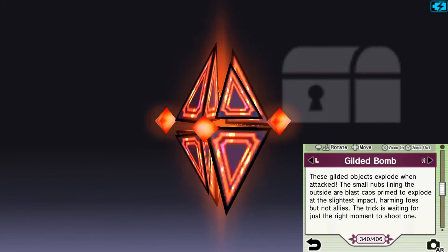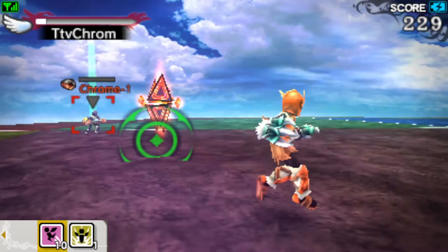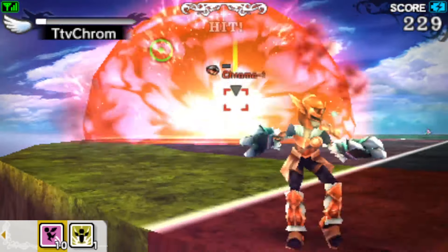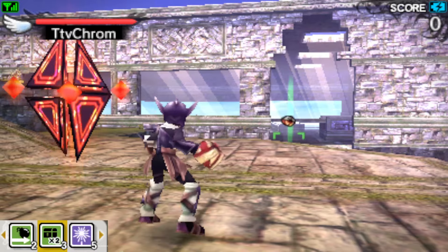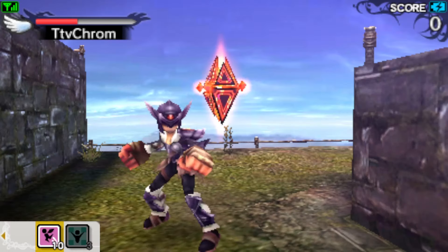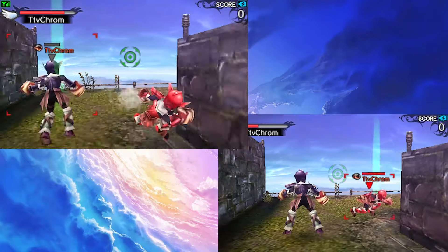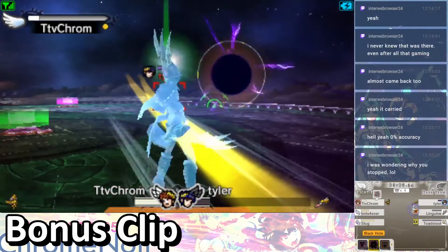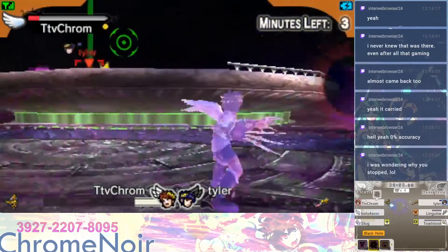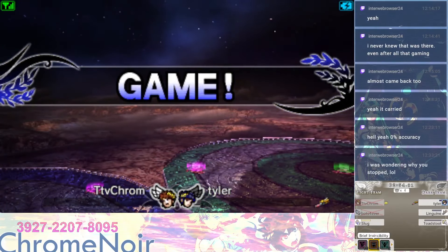Now let's move on to the stationary items. The Gilded Bomb is easily the best item in this category — it explodes upon anything hitting it and causes a massive explosion that is incredibly hard to escape. The hitstun you receive from the explosion ensures that you can't get out. The best way to escape is using Warp, though powers that grant knockback prevention can help as well. You can be sure that this item can and will spawn right behind you just in time for your enemy to get an easy KO.